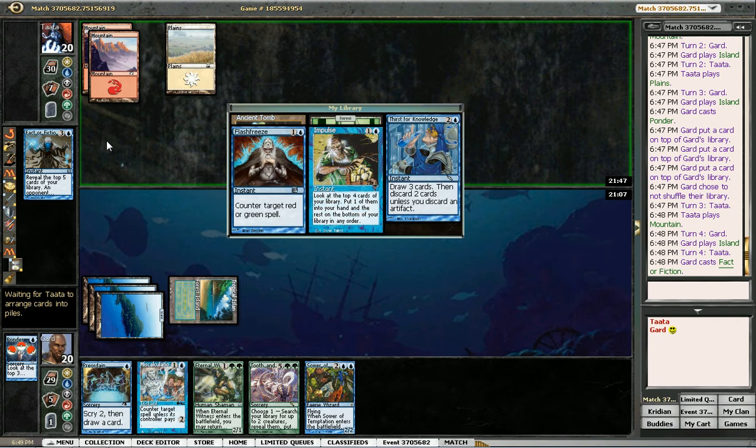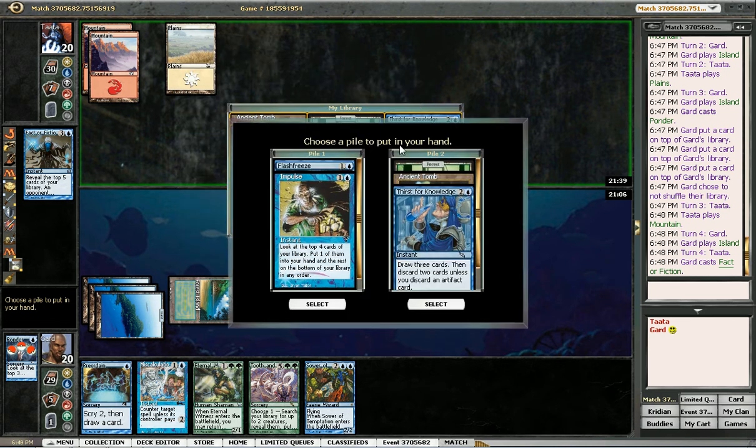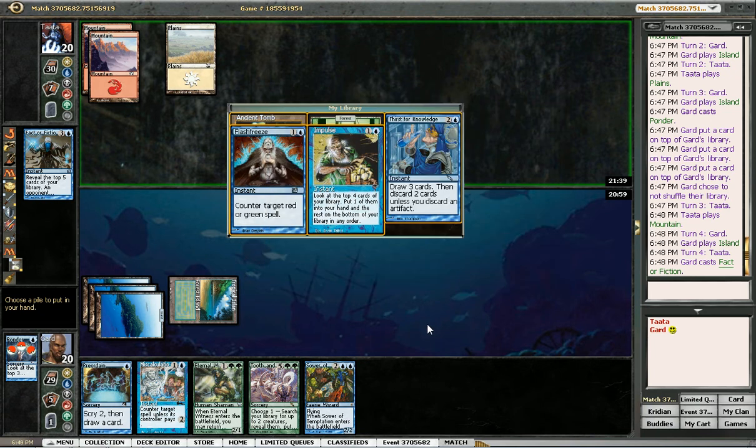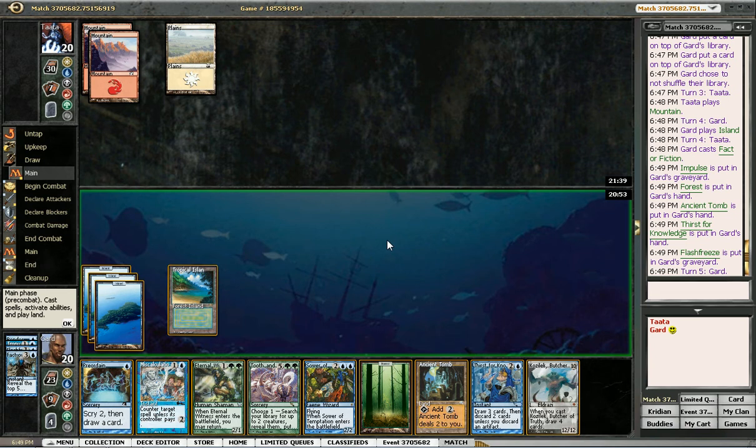They put it in the solo pile for a reason. He saw Tooth and Nail last game, so I don't think he'll give me both Ancient Tomb and Forest — but he did. So I'm valuing Flash Freeze versus my ability to cast Tooth and Nail entwined. I think Tooth and Nail would be a little better. There's Kozilek — so I can play Forest and then cast Eternal Witness to get back Fact or Fiction, or I could get back Flash Freeze. That might be better.